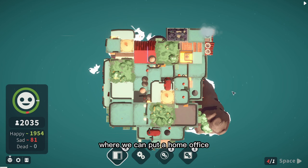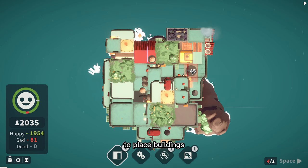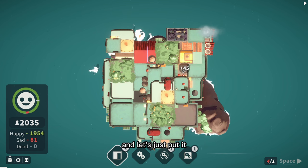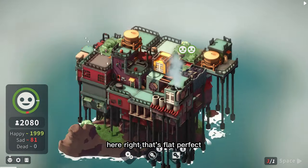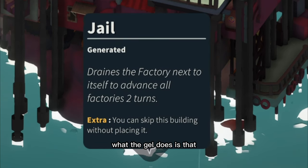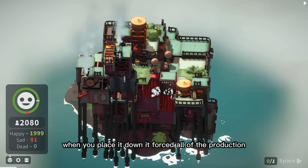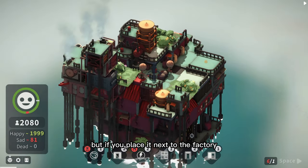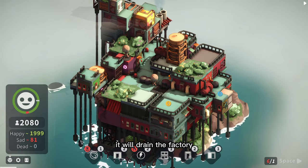If we put down the court here, there's a middle area where we can put a home office. You can use the bird's eye view to place buildings that are in the middle where you can't see. What the gel does is when you place it down it forces all of the production out of your factory, but if you place it next to the factory it will drain the factory - so you have to separate them.